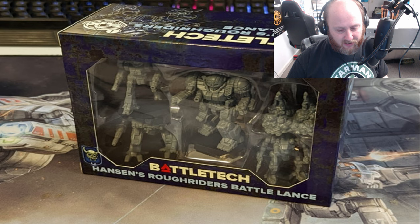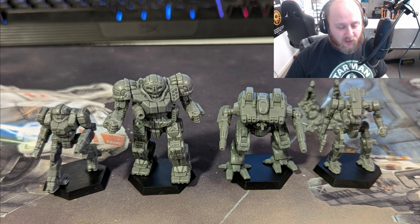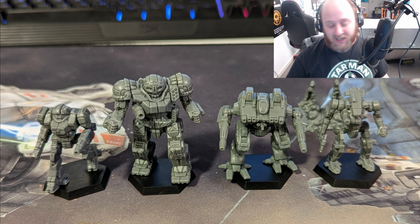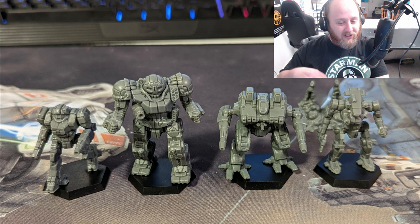And finally, we got the Hanson's Rough Riders: an Atlas, looks like an Enforcer, the Penetrator, and that's probably a Hatchetman — and then we got some jump plumes there. That's definitely a Hatchetman; doesn't look big enough to be an Axman. There's his jump pose — very cool. That reposed Atlas looks pretty good too. But that Penetrator sure does look pimp. I happily admit I was wrong, because I remember when that came out and I was like, who was asking for the Penetrator to be made? And now I look at it and I'm just like, shut up.